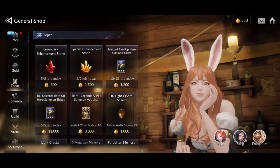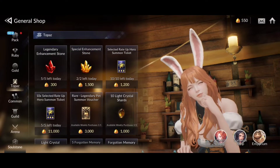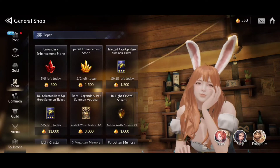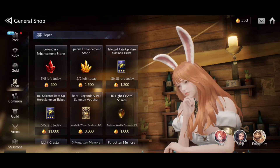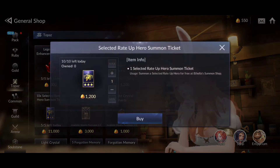In today's guide we are going to be taking a look at the different tabs in the in-game shop and telling you what you should be prioritizing with your hard-earned in-game currency. Let's start off with the Topaz shop. The biggest thing I can recommend to each and every one of you is going to be the selected rate-up hero summon tickets.